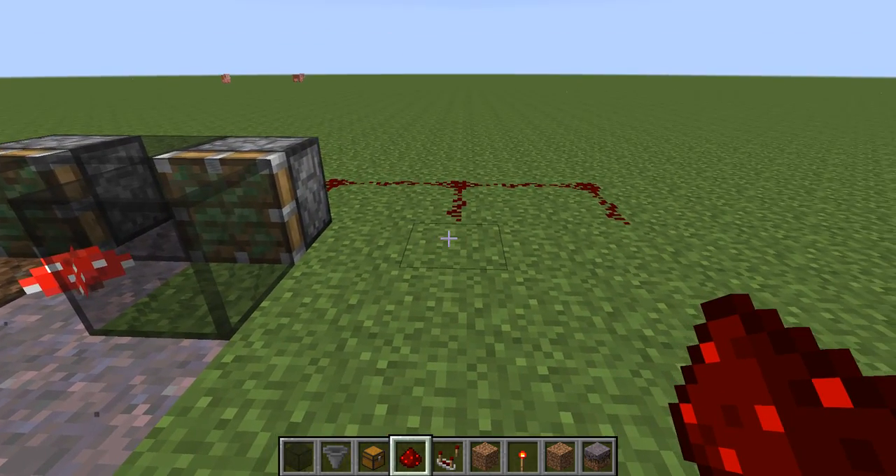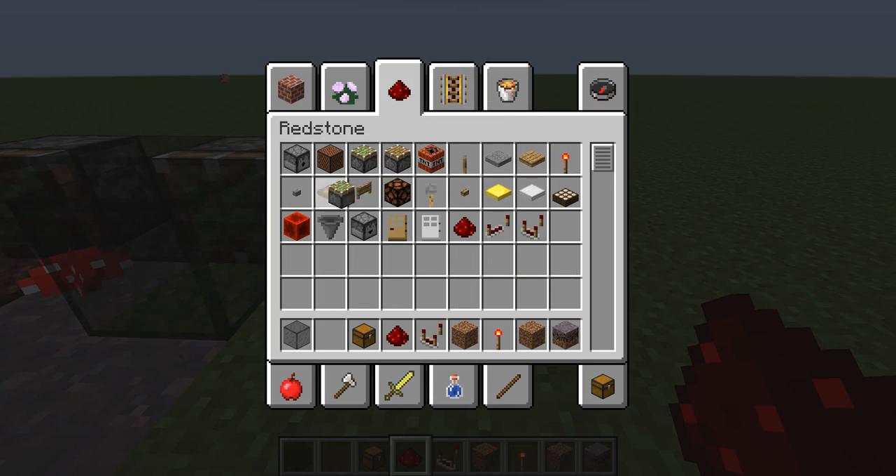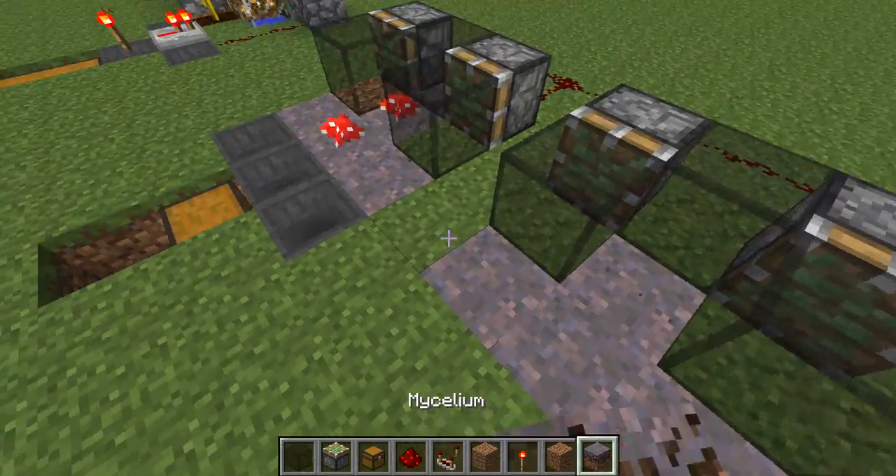You can just do the exact same thing, so I'm going to go ahead and do that really quickly. So it should look something like this again — dig here, place down the mycelium.